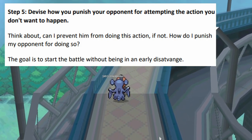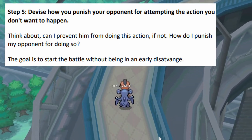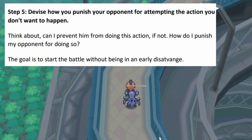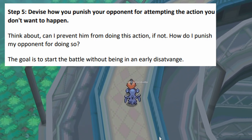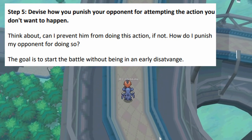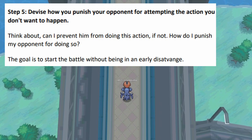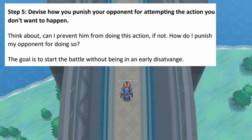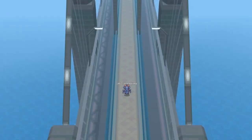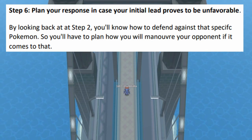Step five: devise how you punish your opponent for attempting the action you don't want to happen. Think about: can I prevent my opponent from doing this action? If not, how do I punish them for doing so? How do I punish my opponent for setting up Stealth Rock? How do I punish my opponent for setting up weather on turn one? The goal is to start the battle without being in an early disadvantage.